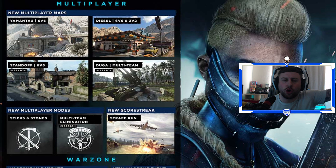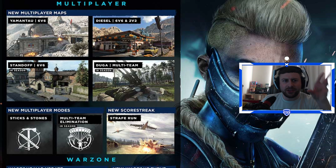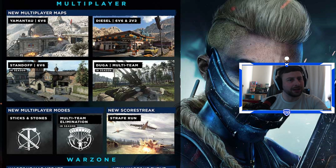Starting at the top left, we can see the new multiplayer maps coming. We've got Yamato, which looks like the World War 2 War mode map. Then there's Diesel, which is going to be a 6v6 and 2v2 map. The legendary Standoff from Black Ops 2 is making its return — that map was legendary, so much history went down on it for the eSports side. And there's also a multi-team map called Duga.